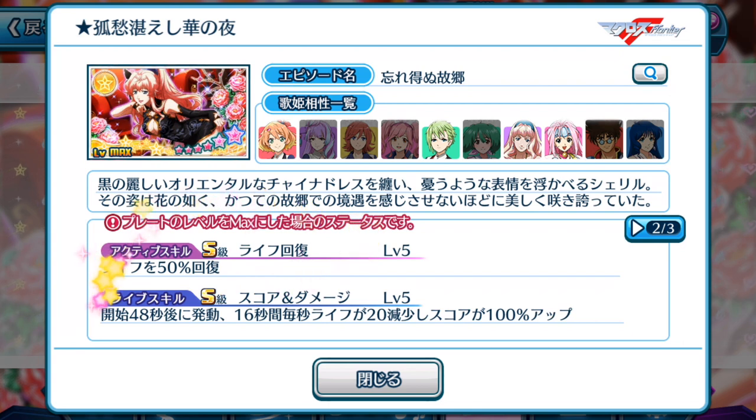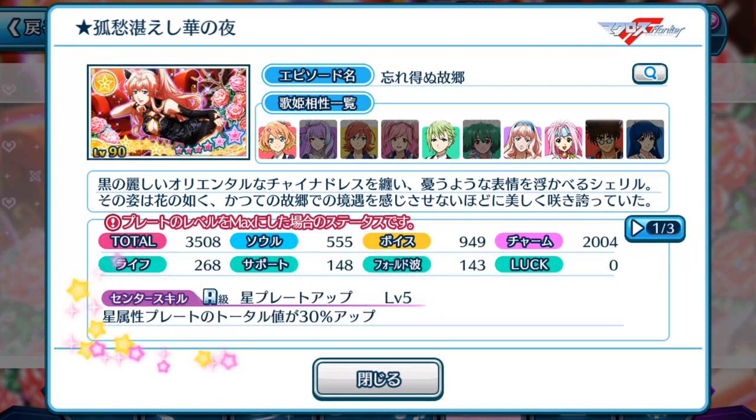Sadly, the active skill is not for high score purposes, so this plate is meant to be a life skill support. Life recovery is 50%, which is the standard amount for a decent recovery plate. The life skill is a score-and-damage type — at the 48-second mark, for 16 seconds, your life reduces by 20 every second and you gain a 100% score boost. So Sheryl Nome's plate is more of a life skill high-score achiever plate. It can be used as a center episode plate, but a 30% boost in yellow element plates isn't exactly fantastic, and Min Maze's center skill and active skill beats this plate hands down.